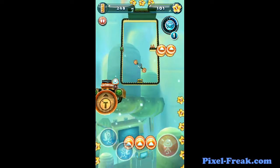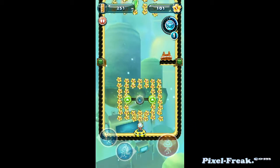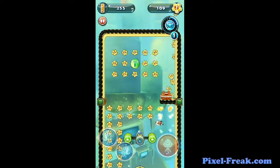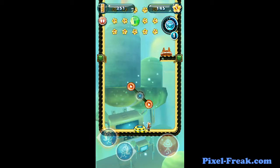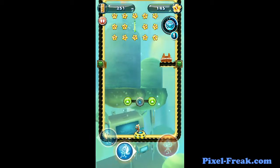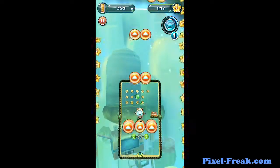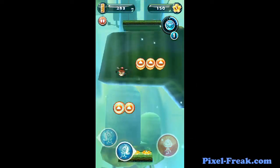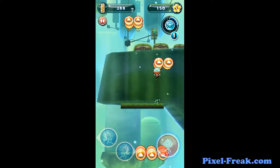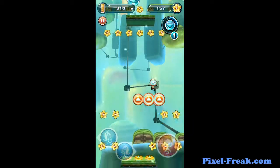We've got some other stuff going on — I see a pause button, and then there's the little blue button up there in the right-hand corner. Jump, Cordy, jump. Oh, I want to get that green thing. So this is very reminiscent of Ice Climbers from the NES.